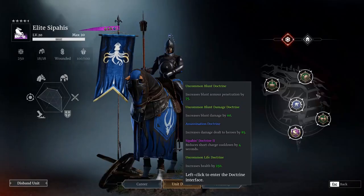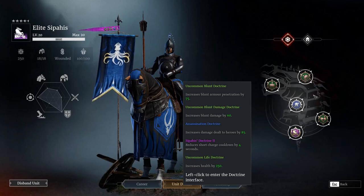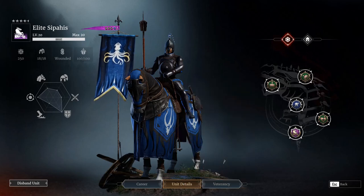So this is the doctrine setup I'm using for these guys. This is by no means the optimal setup — this is a brand new unit and this is what I'm using so far. I'm using blunt armor penetration, blunt damage, an assassination doctrine, the four-second cooldown removal on the quick charge, and also a health doctrine. I would definitely rather have a breakthrough here though.